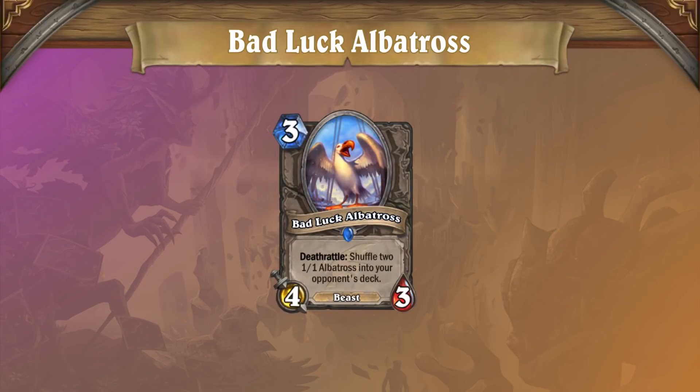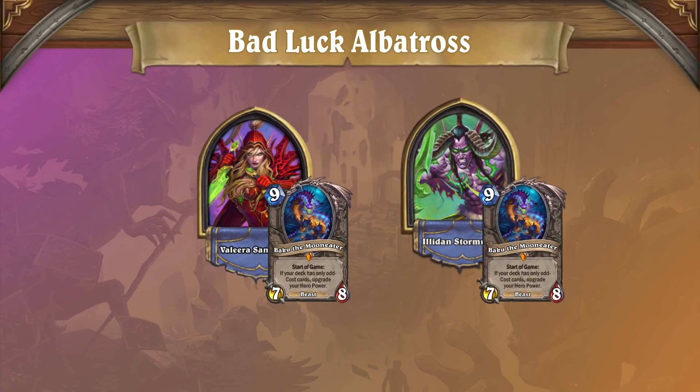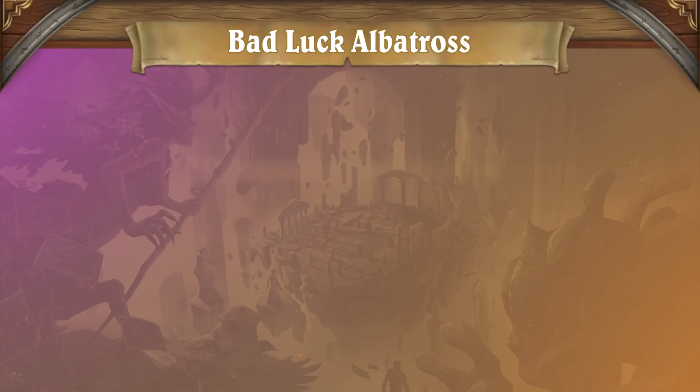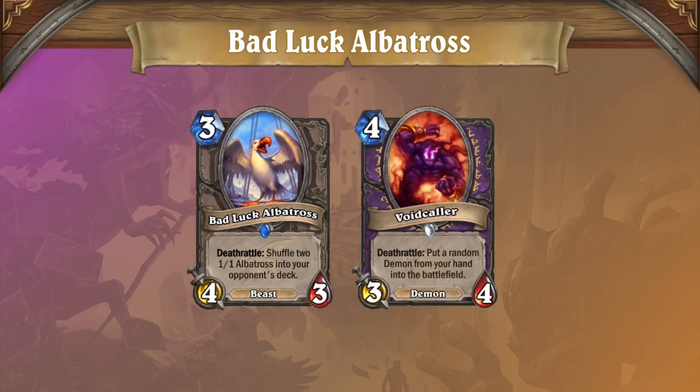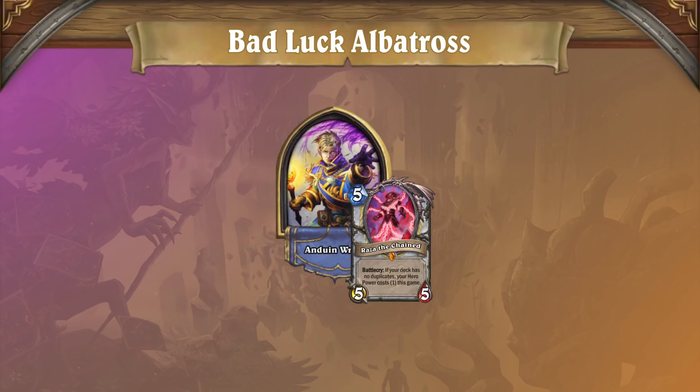Badluck Albatross is next up on the nerf list, and while it might be a weaker card than Kael'thas, its nerf is certainly going to have a greater impact. As a 3-mana 4/3, Badluck Albatross had a competitive stat line for its cost to go with its disruptive deathrattle effect, but after the nerf the Albatross will be a 4-mana 4/3, which is a much less impressive stat line. The real issue is that at 4 mana, Albatross no longer works with Baku the Mooneater, so decks like Odd Rogue and Odd Demon Hunter lose one of their most effective aggressive tools against Reno decks. Beyond Baku, Albatross has also seen play in Cube Warlock, but that's likely to change since Albatross competes with Voidcaller in the 4-cost spot on curve. Altogether, a more expensive Albatross affects multiple decks, and with fewer birds out in the wild, you can expect Highlander decks like Reno Priest to reap the benefits.